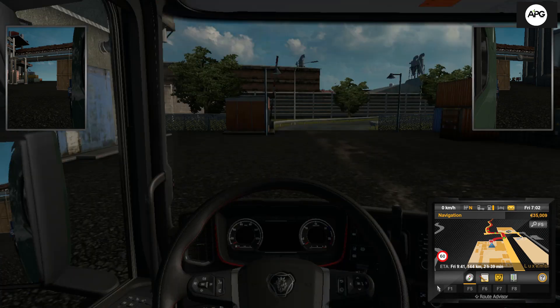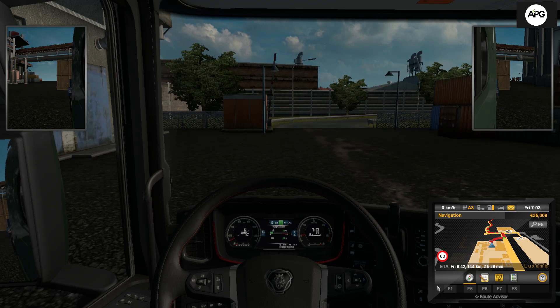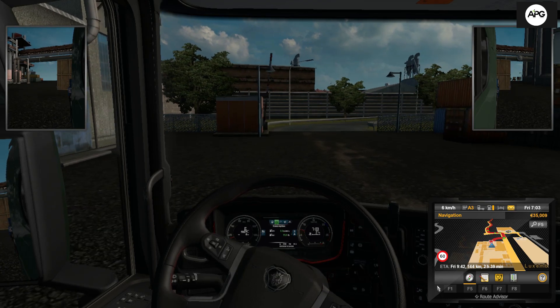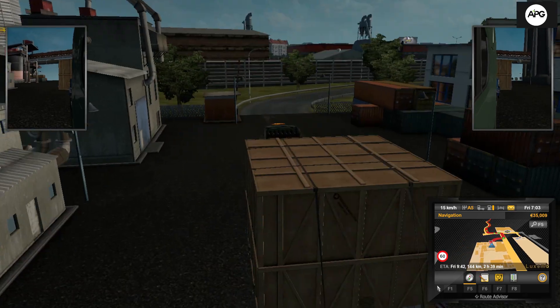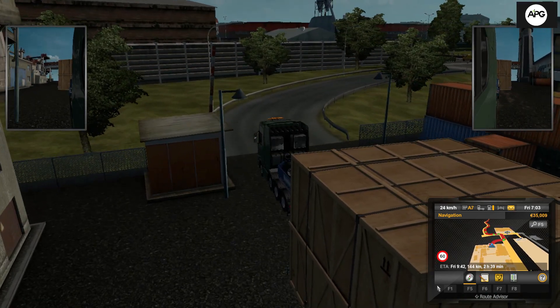Now let's start the engine. Nice sound! As it is a special transport mission, we are supposed to follow the guards. There'll be two escort vehicles with us — one front and one back. We are supposed to go with them, and if we exceed the speed limit, we are going to fail the mission. So let's keep a proper speed.